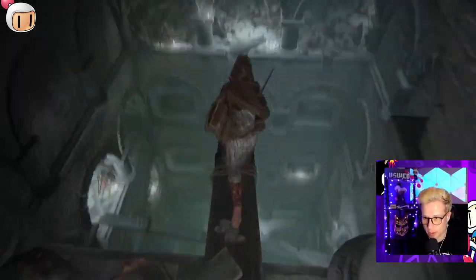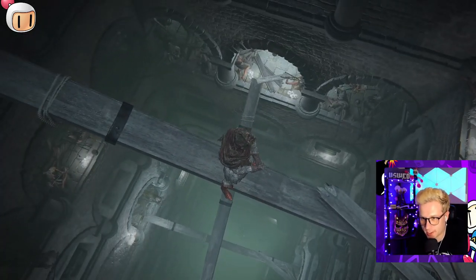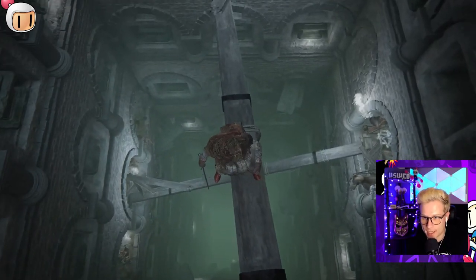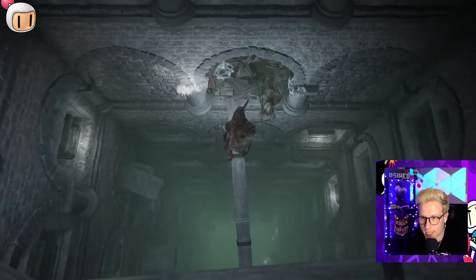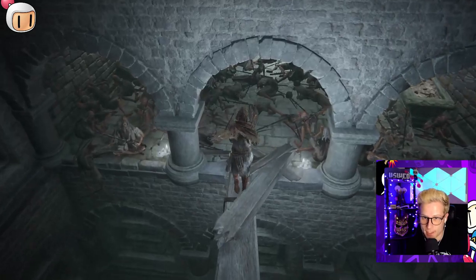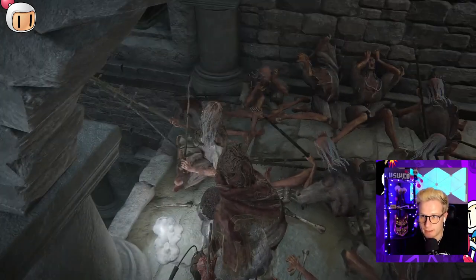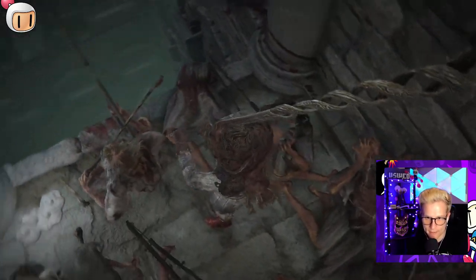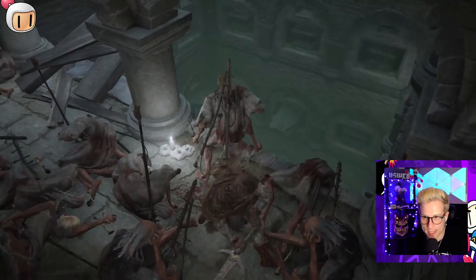We're just going to drop down these ledges — this part is simple enough. Just line yourself up and hold forward. Your character will drop and land on these wooden planks. We're going to do this once more for the second plank, fall down, and we're going to go over here by this fiddle-playing mob. We're then going to dispose of this fiddle-playing mob before I show you guys the way down.